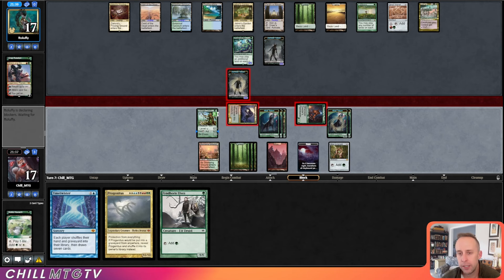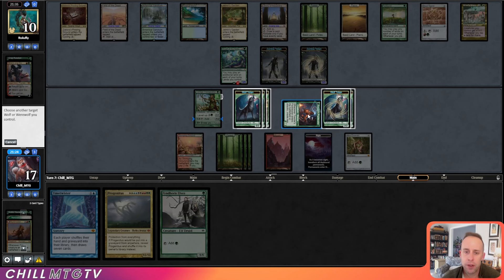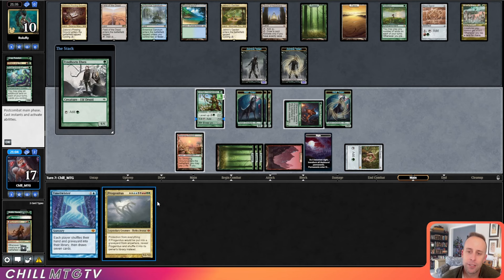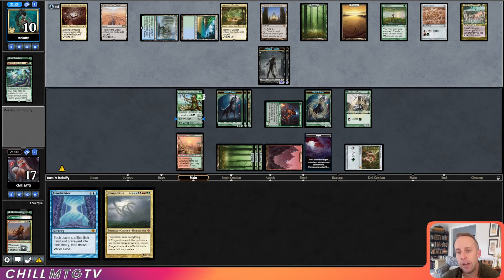I'm happy to deal four damage to the Dryad and then fight a wolf onto the Dryad. We'll play our Finhorn Elves here and pass the turn. It's still Night, which is awesome — our opponent cannot cast two spells to flip back to Day. That means we'll attack again and get more wolf tokens out of Tovolar.